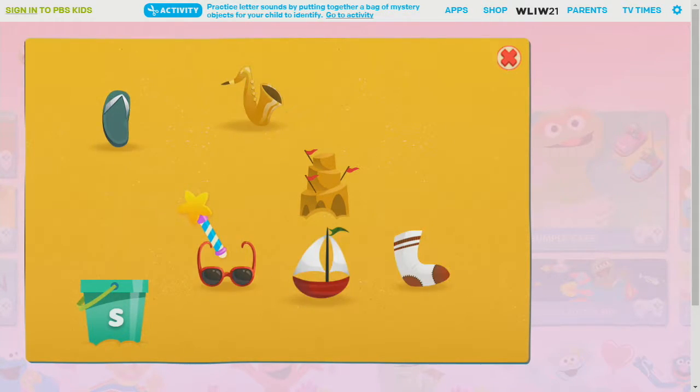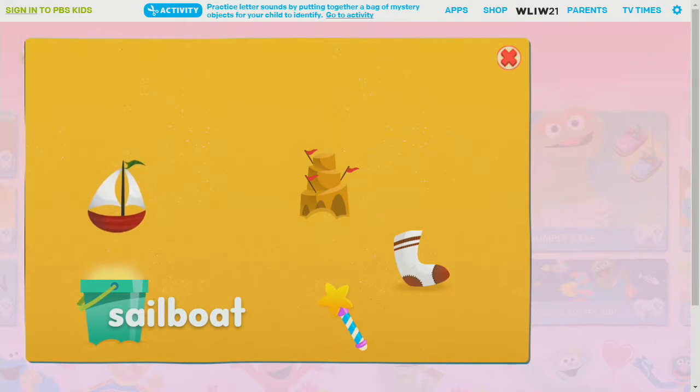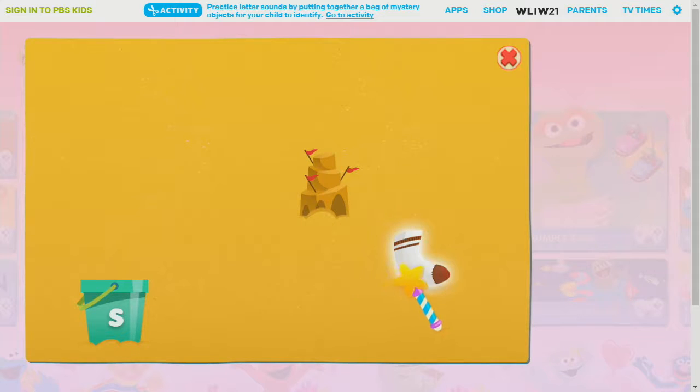We found all the things that begin with the letter S. Now into the bucket they go. Click on each one. Sandal. Saxophone. Sunglasses. Sailboat. Sock.